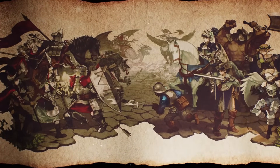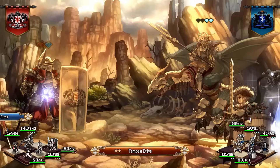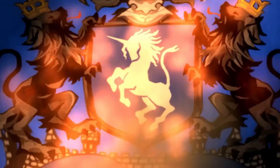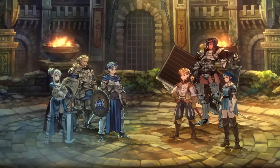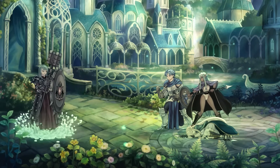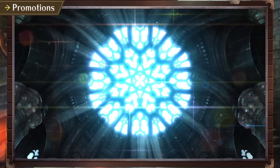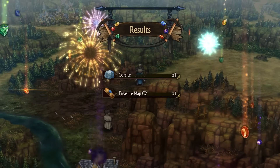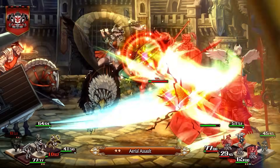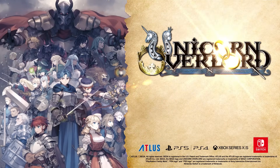This video is sponsored by Unicorn Overlord, the newest game from critically acclaimed developer Vanillaware — known for Dragon's Crown, Odin Sphere, 13 Sentinels, and more. It features SRPG gameplay with alliance-building, kingdom liberation, beautiful 2D visuals, and an amazing orchestral soundtrack. A demo is available now with progress carrying over to the full game, launching March 8th for Nintendo Switch, Xbox Series X, PS5, and digitally on PS4.